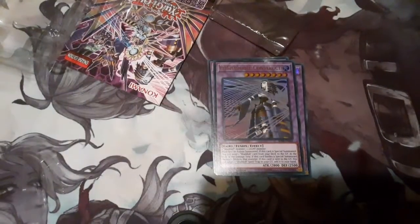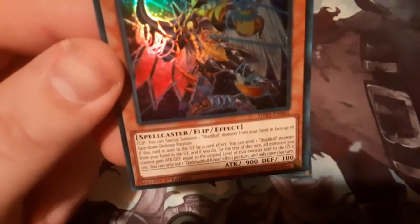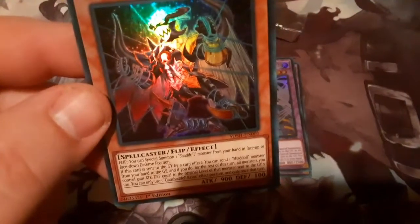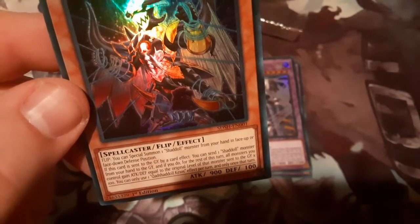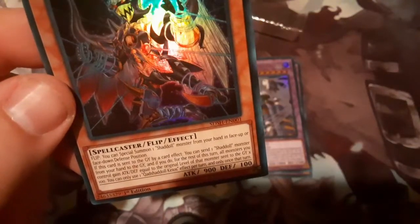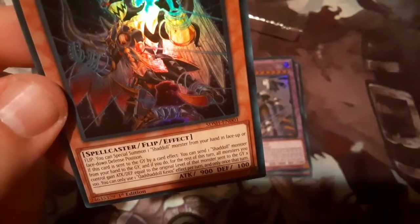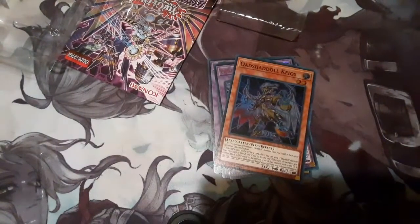Everybody should know what Construct does. Oh, here's a new one — you can draw a card, I've never seen that. So it's El Shaddoll — I don't know how to pronounce that. It has a flip effect like usual. You can special summon one Shaddoll monster from your hand in face-up or face-down defense position. If this card is sent to the graveyard by card effect, you can special summon one Shaddoll monster from your hand to the graveyard, and if you do, for the rest of the turn all monsters you control gain attack and defense equal to the original monster's attack — 100 for each level. You can use this effect once per turn. That's pretty good.